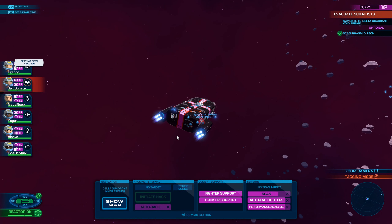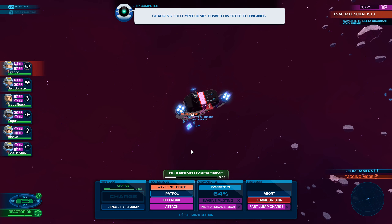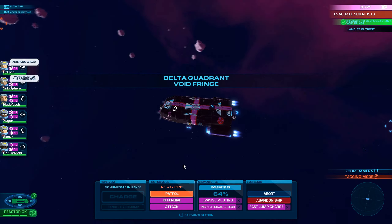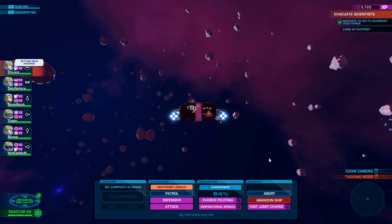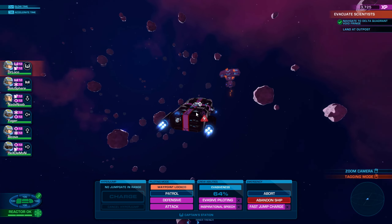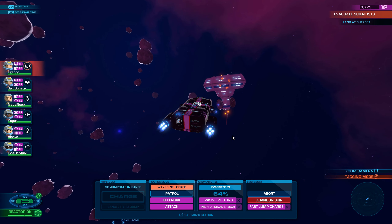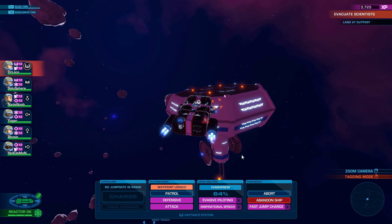Delta Quadrant Void Fringe — they're not coming. Okay. So we've got lots of stuff prepared for this objective area: fighter support, cruiser support, all of that good stuff. There it is. Wow. That's also the first time our reactor has gone subcritical. I mean, there's two stages: it can go subcritical where you have a limited amount of time to repair it, and then critical where you just have no more chances to repair it and have to abandon.